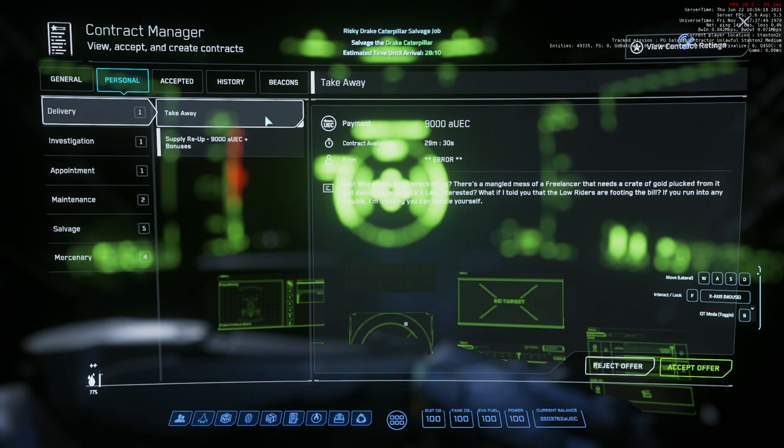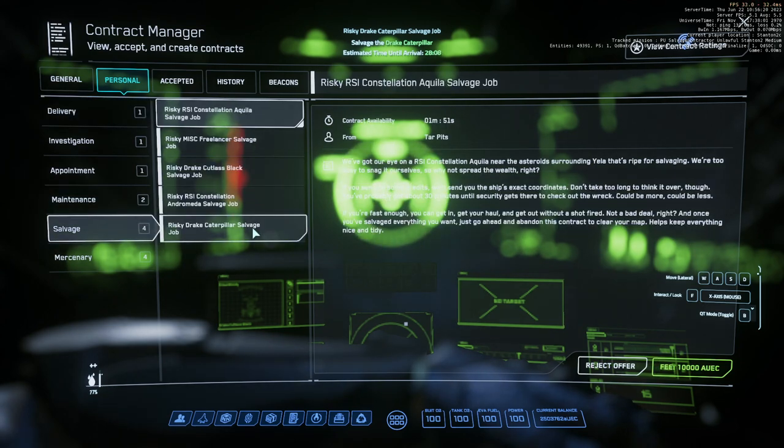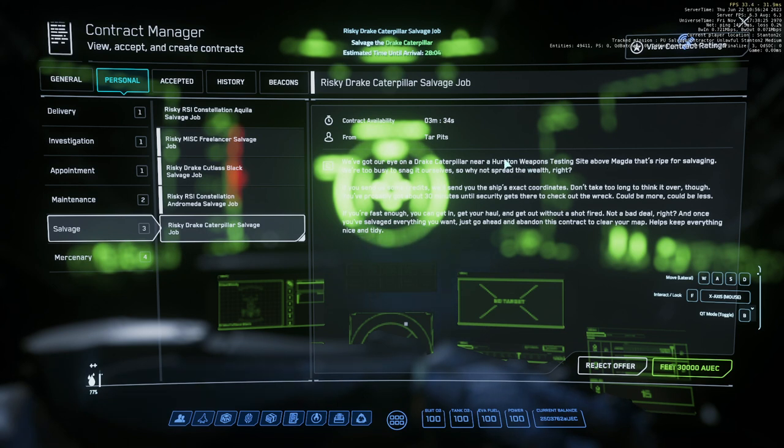Click on your personal tab, go to salvage, and there are two options: one at Yella and one at Hurston. Pick whichever one you want — I go to Yella because it's less of a distance to travel. Once you do that, take the job. You will have 30 minutes.